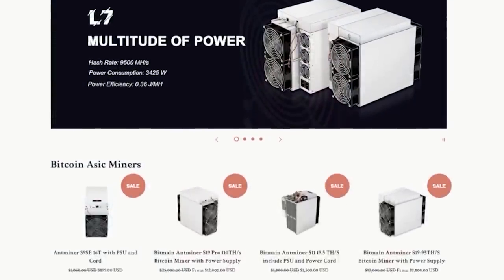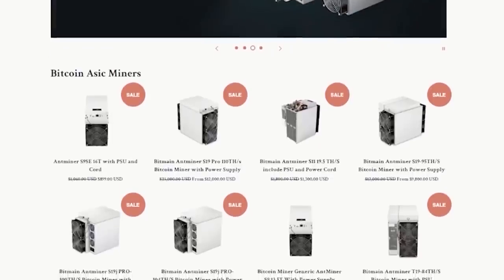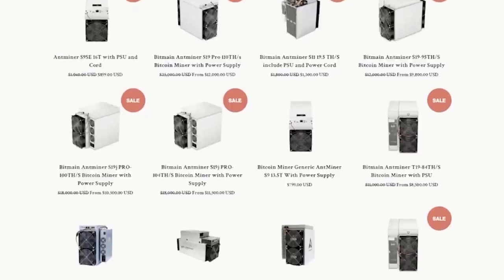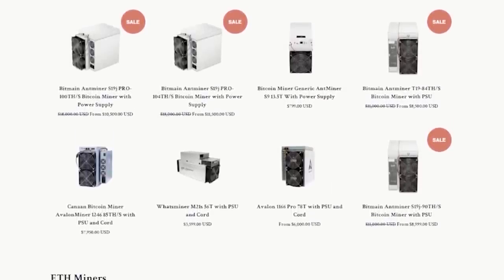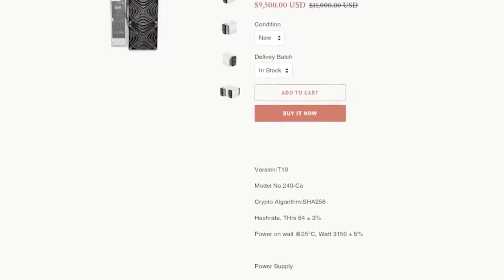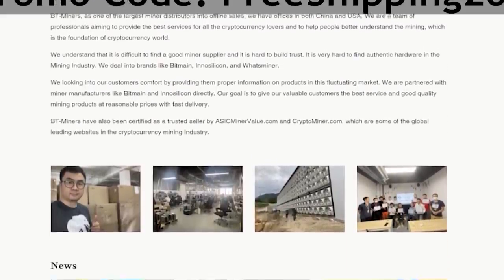Today's sponsor is BT Miners. Purchasing mining equipment online can be dangerous with all the fake storefronts and scams. That's why when BT Miners reached out for a channel sponsorship, I started by verifying that ordering and delivery went smoothly with a purchase of my own. If you're looking to purchase ASICs hardware from Bitcoin to Dogecoin miners, they're available at bt-miners.com. BT Miners is a trusted source by asicminervalue.com and cryptominer.com. Use promo code FREESHIPPING2021 for free shipping on your order.